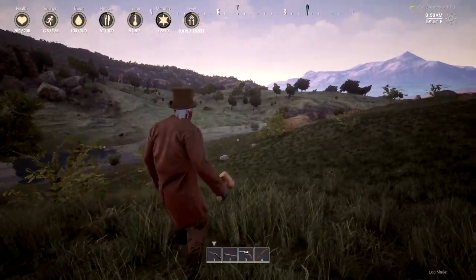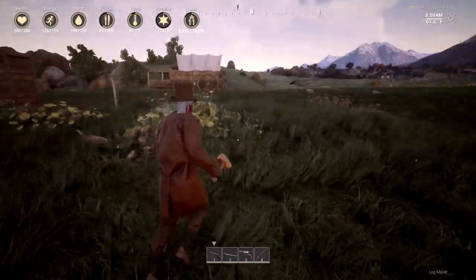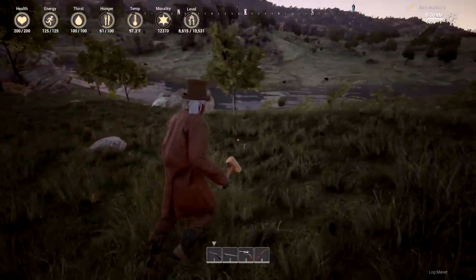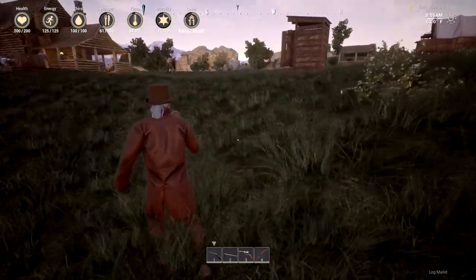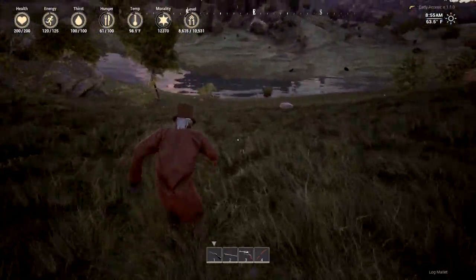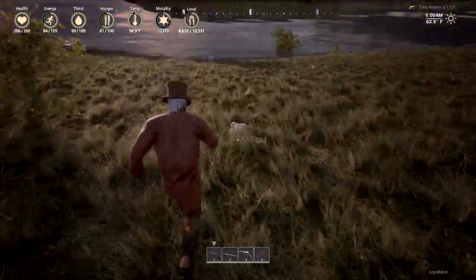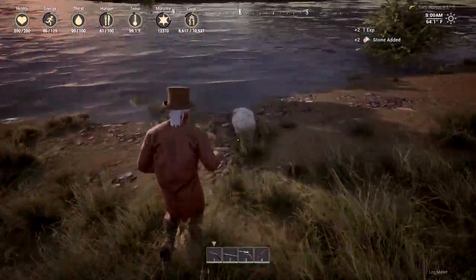Right over here we have a sulfur deposit, so I don't want to build it right there. We do want the wagons to be able to get there easily, so this isn't going to be easy. Maybe here isn't so bad — we might have to move that outhouse and let the horses come straight down and right across.